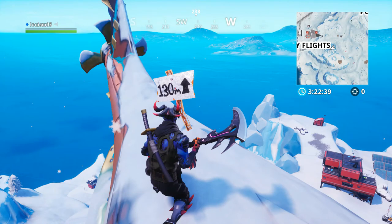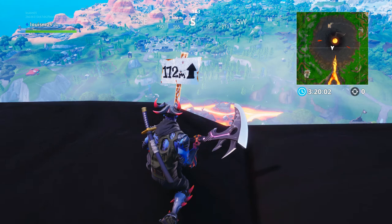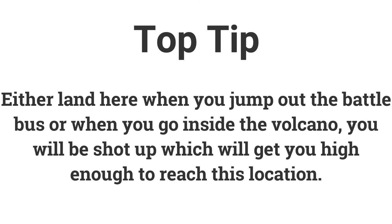The fourth highest elevation is on top of the submarine on the mountain just southeast of Frosty Flights. You can either drop here from the battle bus, build up — though that takes time and materials — or use a vehicle boost to get up. The fifth and final elevation is on top of the volcano; the easiest way is to either land there from the battle bus or go inside the volcano and get shot out, which launches you high enough to reach the location.